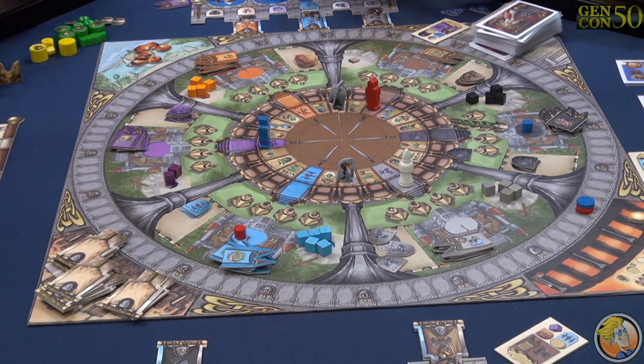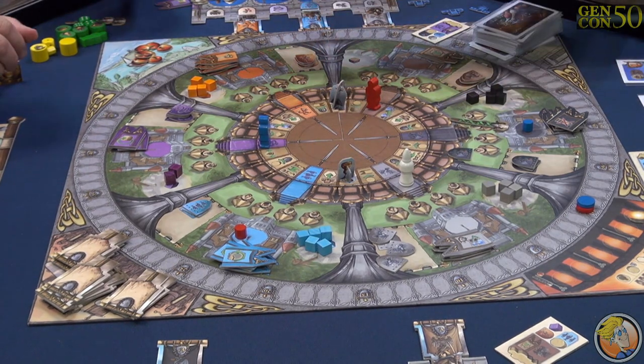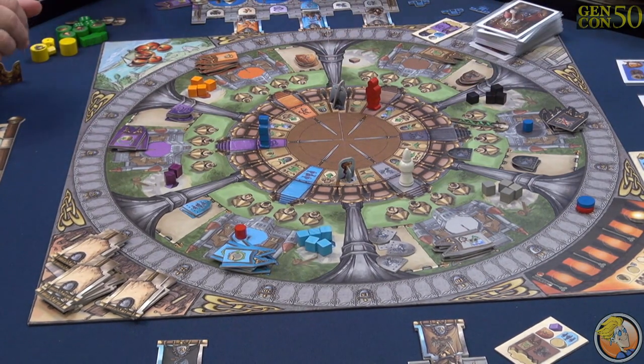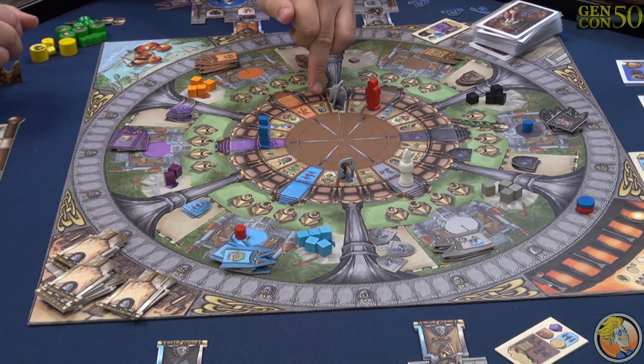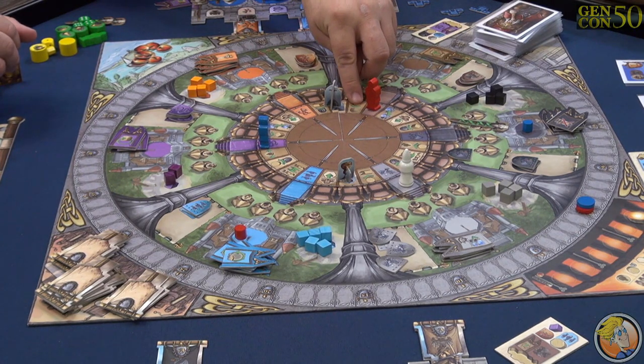So we've got some strong Feld classics here. We've got this rondelle with all these different actions and then all these different things to interact with — tons of actions out there. You're building castles, scoring for how many banners you have, putting an influence marker where you have a shield.